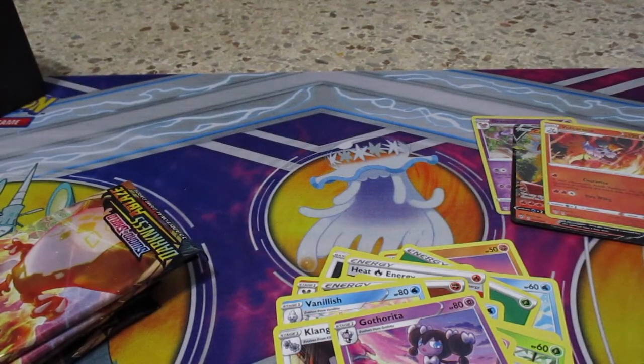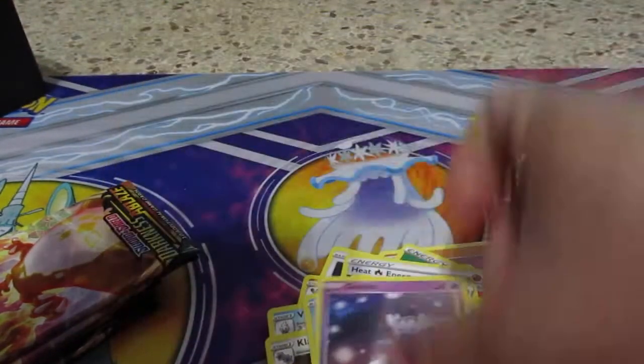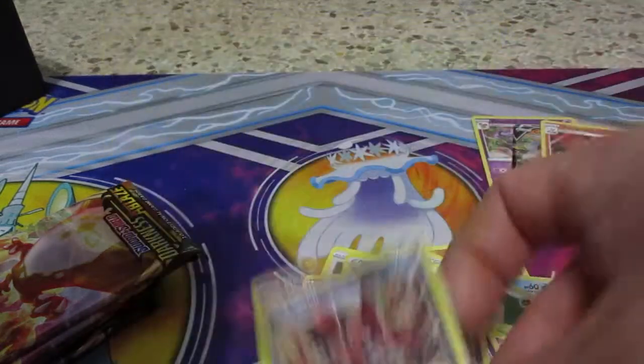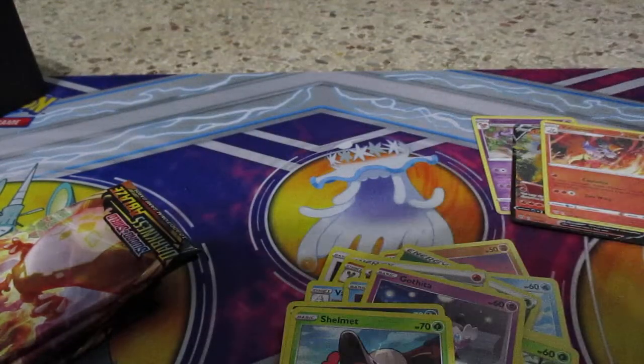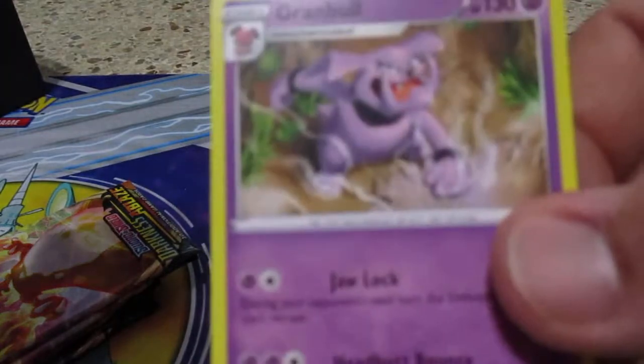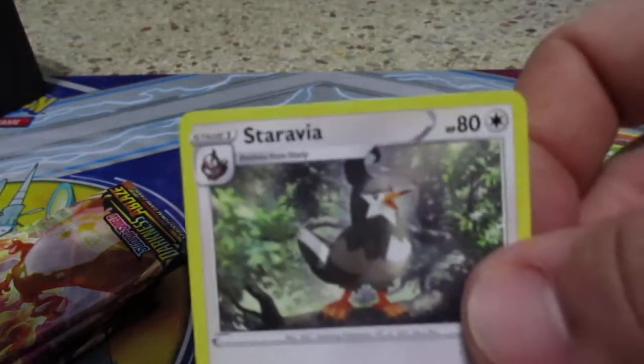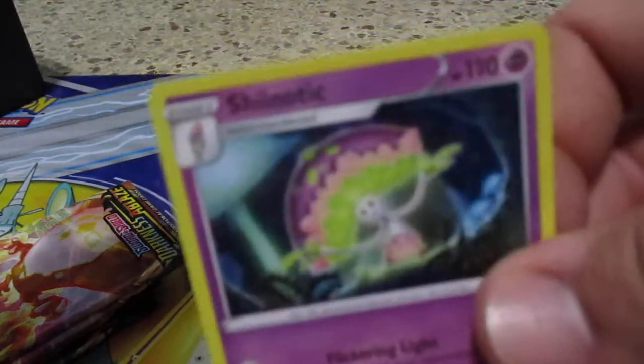Two packs down, let's see what we have when we're halfway through. Pack three: Vanillite, Gothita, Shelmet, Larvitar, reverse Pansage, Granbull, energy card, Dartrix, Staravia, Swoobat, and code card.